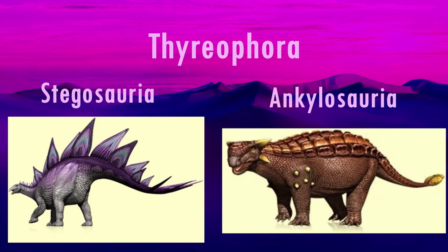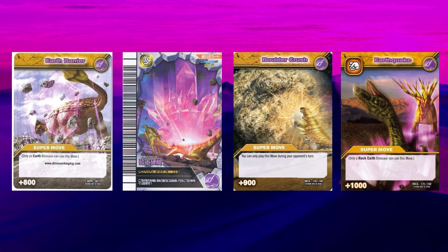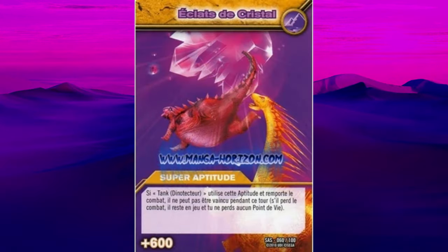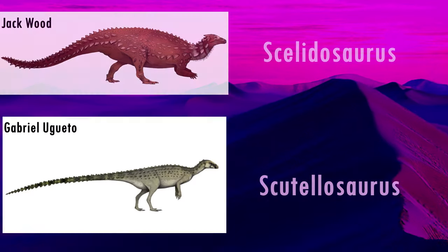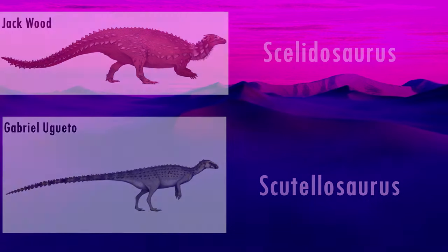As you'd expect, they often use rocks, crystals, features of the earth, and geological processes against opponents, which is pretty entertaining seeing such heavily armed creatures performing such athletic feats. Sadly, there are no basal Thyreophorans like Scelidosaurus or Scutellosaurus, which would have been cool to see, but it's not a big deal.